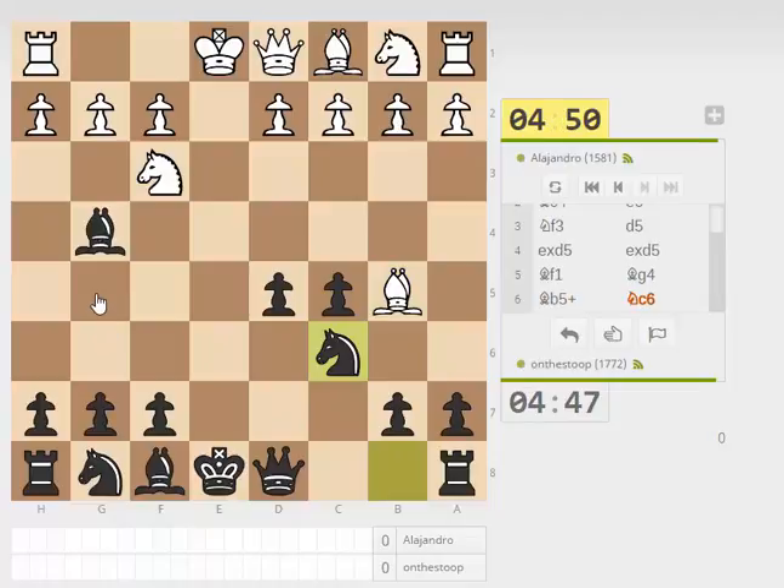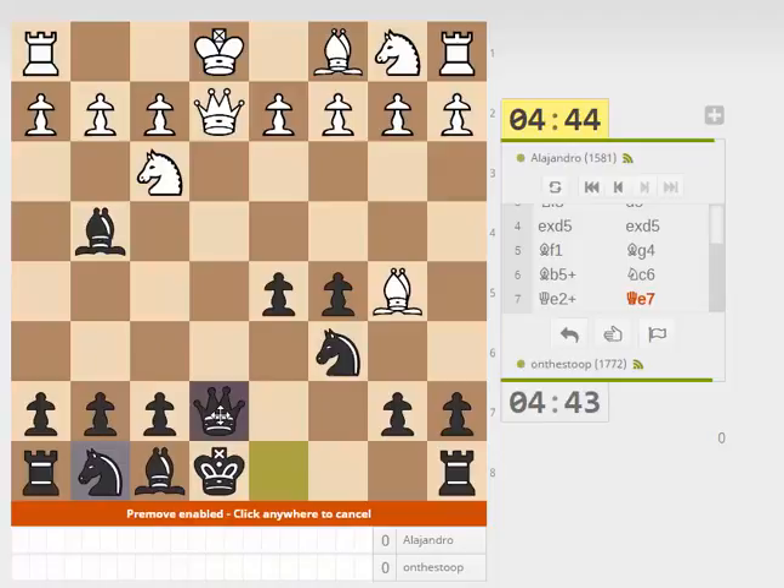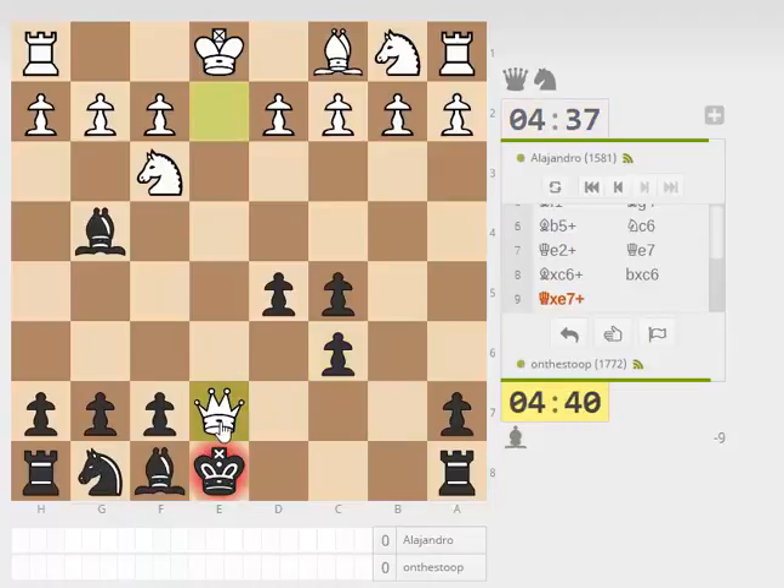Just put the knight there. Queen blocks — let's play Qe7. Recapture with the knight, I guess. So you mess up my pawns. I've got the two bishops; I'm happy with that. Now you pretty much have to exchange.